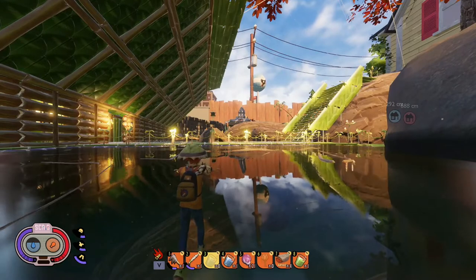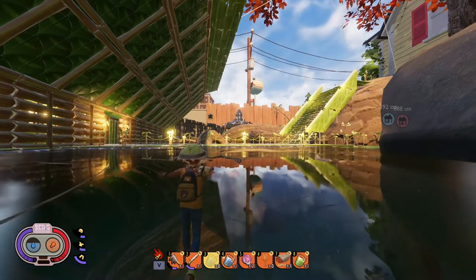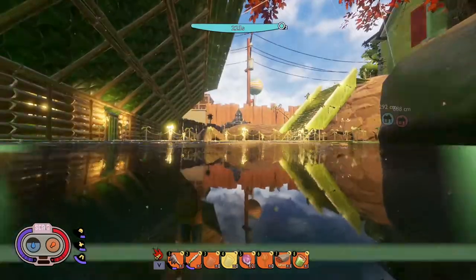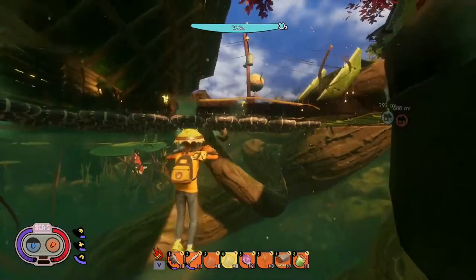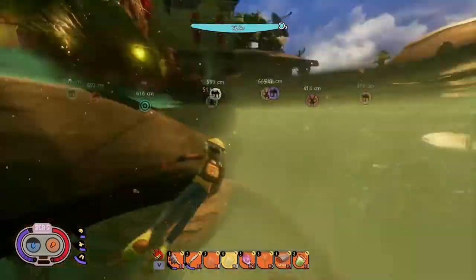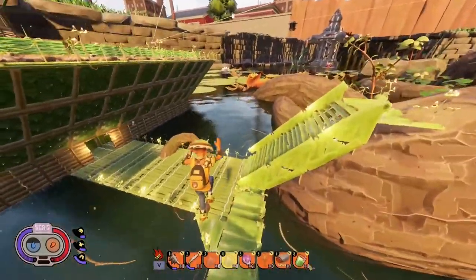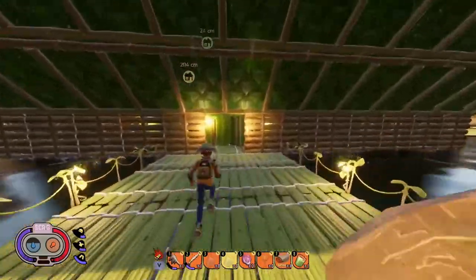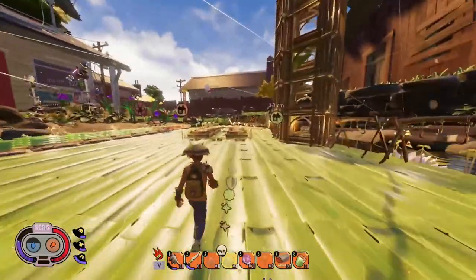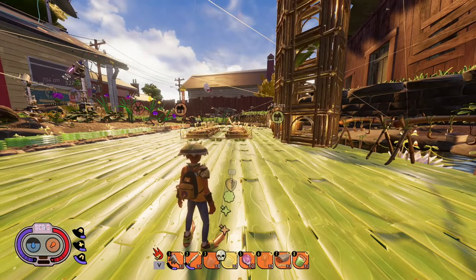We're back at 178 seconds. Activating Liquid Gills Plus now — remember regular Liquid Gills gave 223 seconds. Let's see if the plus version extends underwater time further. And... nope, still 223 seconds. So Liquid Gills Plus gives you the same amount of underwater time as regular Liquid Gills, making it essentially useless to use a Muscle Sprout for that. My recommendation: do not use Muscle Sprouts on Liquid Gills Plus. Save before testing any smoothie plus so you can revert if it turns out to be a waste, since there are only 30 in the game.